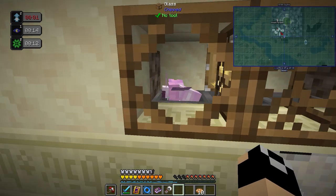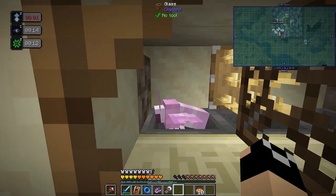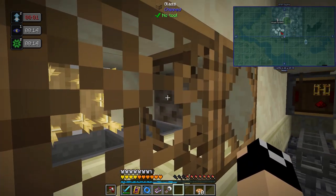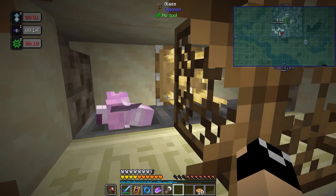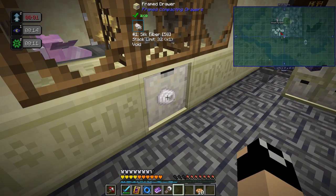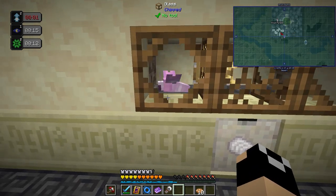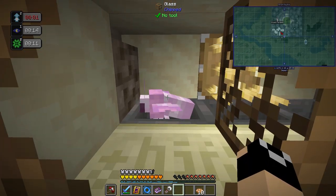Over here I automated silk moths. We've got 58 — one's just hanging outside the hopper but it'll fly up into the spike. Basically we have our silk moth nest and they fly into bamboo spikes, then hoppers collect the items. I may swap out the hoppers later for something more performance-friendly, but three hoppers shouldn't hurt too bad.